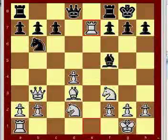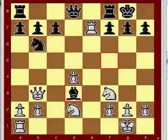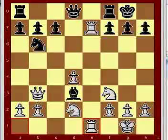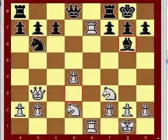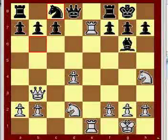Knight takes e7, bishop takes d3, a rook to e1, bishop g6, knight h4, knight c8.